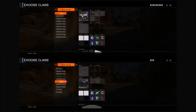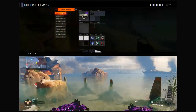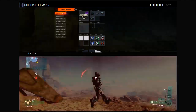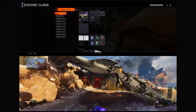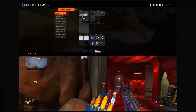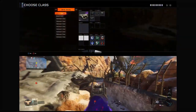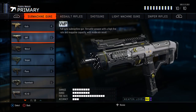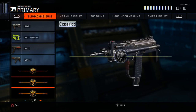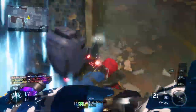Once you load into the game, you won't be able to choose the class with the DLC weapon directly. Choose any other class, then kill yourself in-game, and before you respawn, switch to the class with the DLC weapon. Once you spawn in, you'll have the DLC weapon in hand. As you can see, I spawned in with the XMC, which I do not actually have unlocked on my main account — you can see the XMC is not unlocked in my SMGs. You can do this with pretty much every DLC weapon in the game, though a few melee weapons may not work.